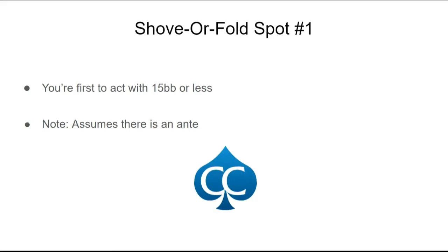If you have 15 blinds or less, you should just move all-in, assuming there's an ante, because there's so much money in the middle — usually two and a half blinds or more — and that incentivizes you to take the pot down right away.